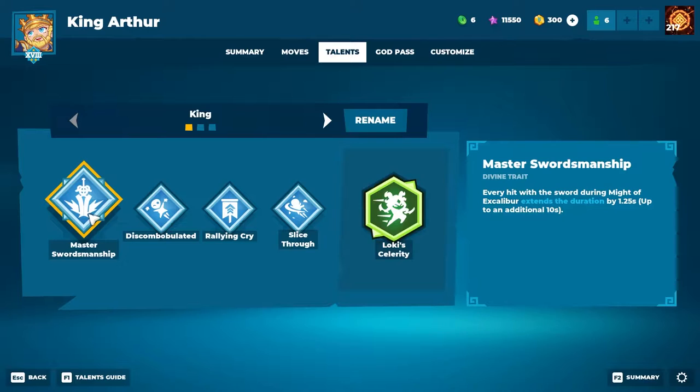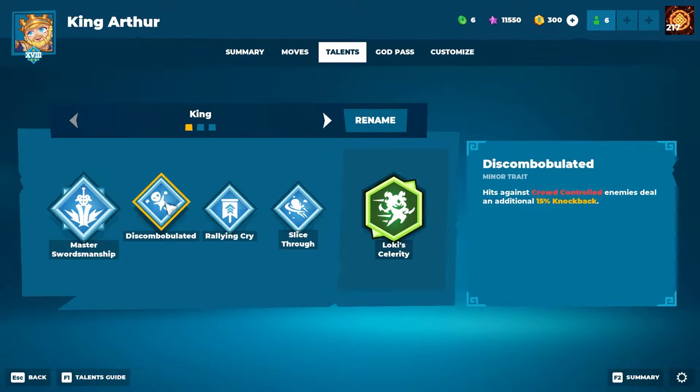I've made some changes since the last King Arthur video. I got a comment from fellow friend Buden distributor recommending me to try Discombulated instead of Dizing Lights. We'll get to that on the minor traits, but the Divine trait is the same — Master Swordsmanship. It extends the ultimate duration with each hit, up to 10 extra seconds. For the minor traits, we've changed Dizing Light to Discombulated, which gives us extra knockback against crowd-controlled enemies.